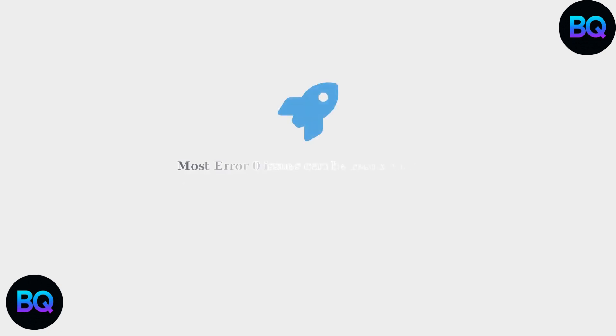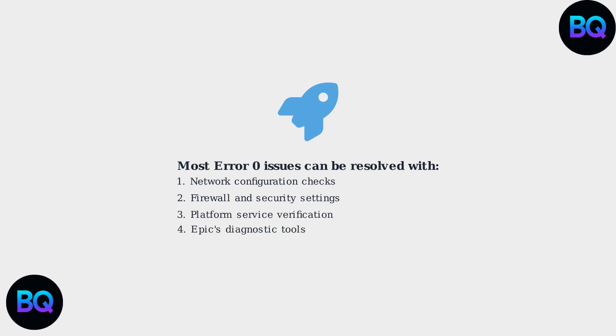Following these systematic troubleshooting steps will resolve most Rocket League Error 0 issues. Start with basic network checks, verify security settings, and escalate to advanced solutions if needed.